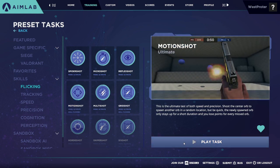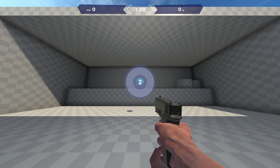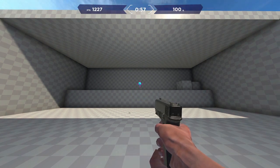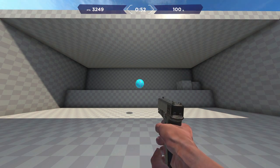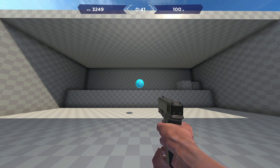The last task I want to talk about is Motion Shot. Motion Shot is a really cool concept — you spawn in, it gives you a ball in the center of your screen, you shoot it, and then you get a moving target you have to flick to. This basically forces you to practice flicking to a moving target, with the size and speed varying. It's a great task for practicing that skill, and I find you have to flick onto moving targets a lot more in games than onto still targets.